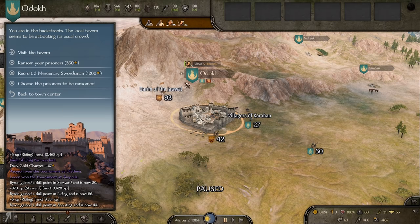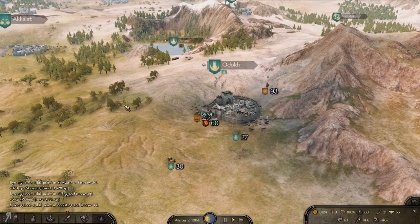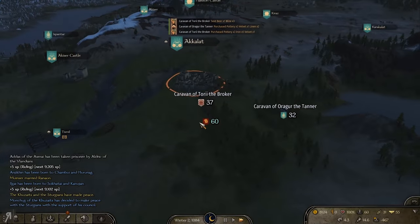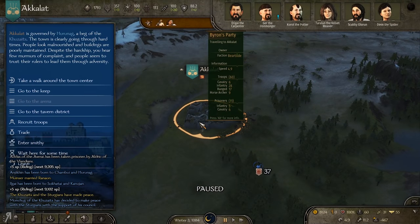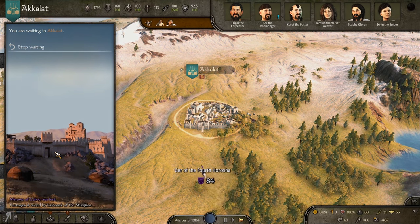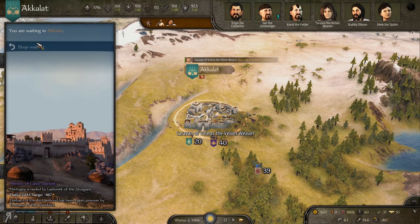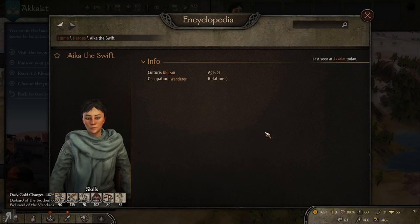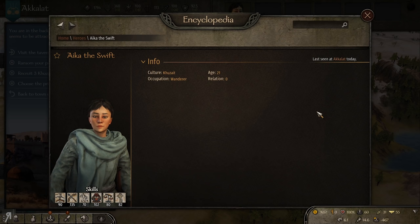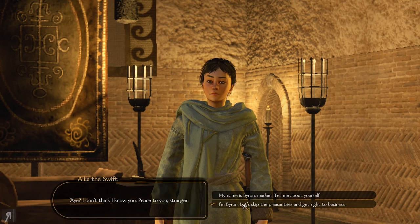These guys go into Marauders and then into Kuzate, and obviously I'm not going to be using Kuzate units at all in this series. Still not anyone in the tavern? This is actually very strange, and there's also no tournament going on here either. Hello — we have someone. This might be a good person to take. She has trade, steward, roguery, and also decent bow skill, which I'm very happy to see. So I'm going to recruit her.